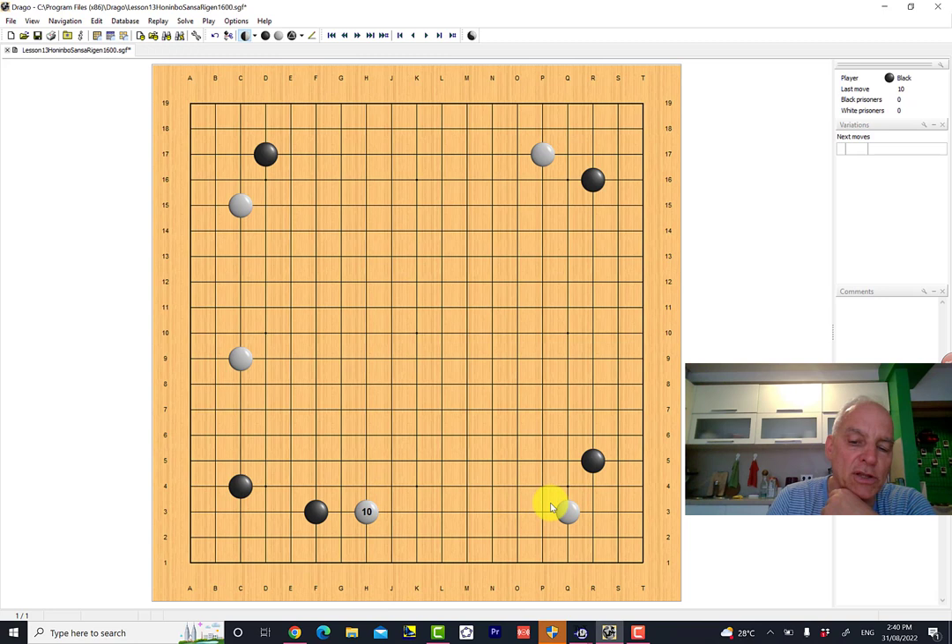If white can play out in this direction, he's looking to build on a big scale, and black is going to prevent that. Black does not want white to play this move here or maybe some attachment here scoping out big territory, so he plays this shoulder hit. Now white is going to submit and play passively for a little while, just to create some solid territory on the third line.